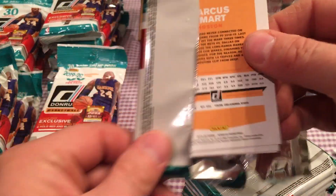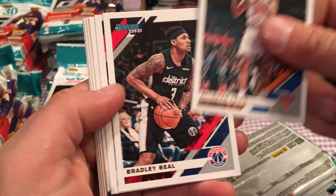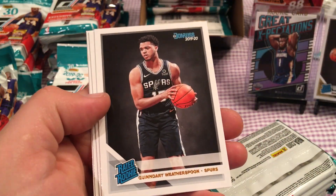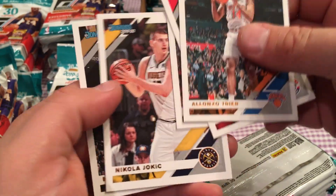Let's see how we do. Honzo Trio, Bradley Beal, Rolla Lovbead. Franchise Features — Aaron Gordon. Witherspoon and Grant Williams. Jokic, Smart.